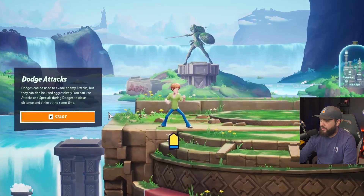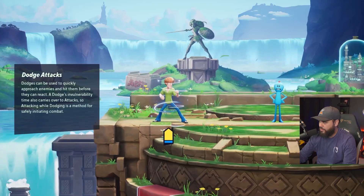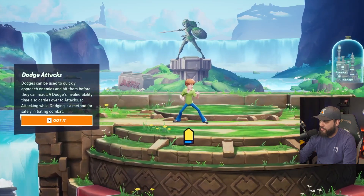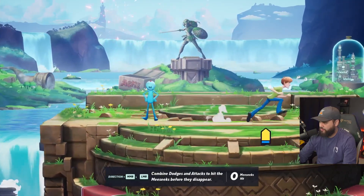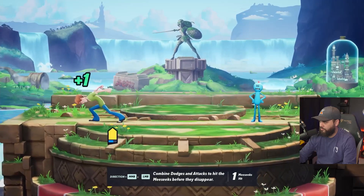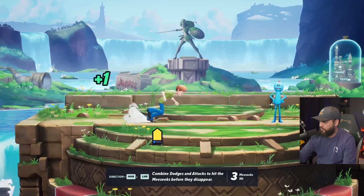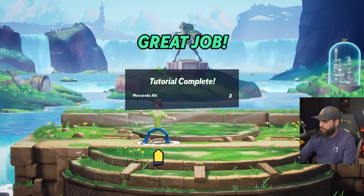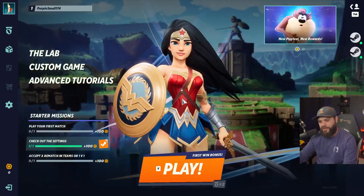You can do so much in the air. Dodges are used to avoid enemy attacks but can also be used aggressively — you can use attacks and specials during dodges. A dodge can be used quickly to approach enemies and hit them before they can attack. It's almost like a flail-then-hit sort of thing. I'm not sure if there's parrying in this game — there's dodging, no shields, just dodging. I thought that was interesting.